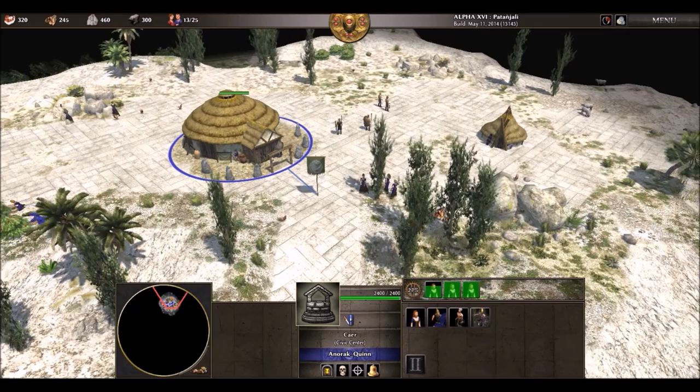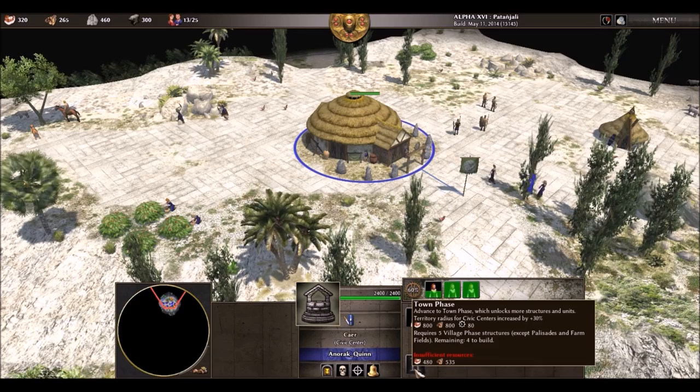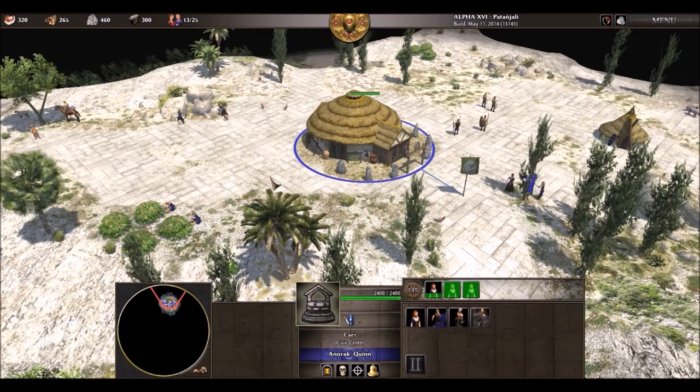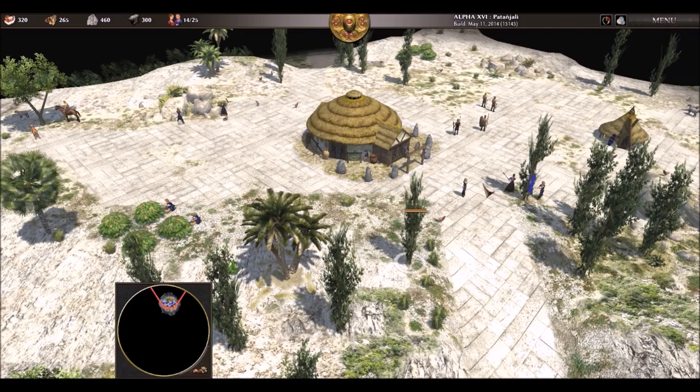I have one foraging. I need to increase my population limit — build a house.